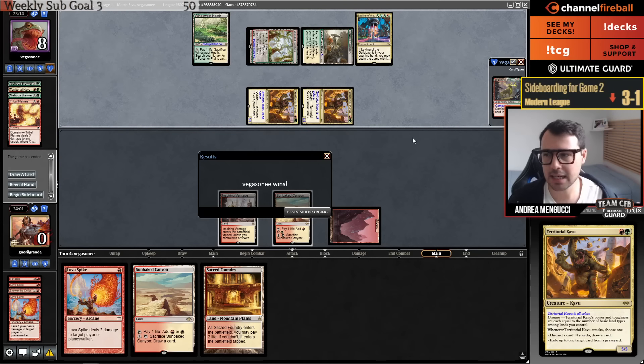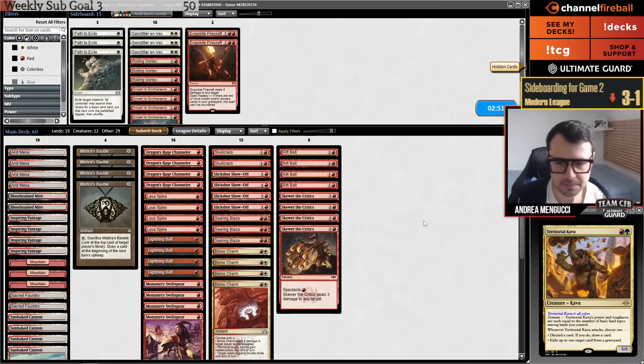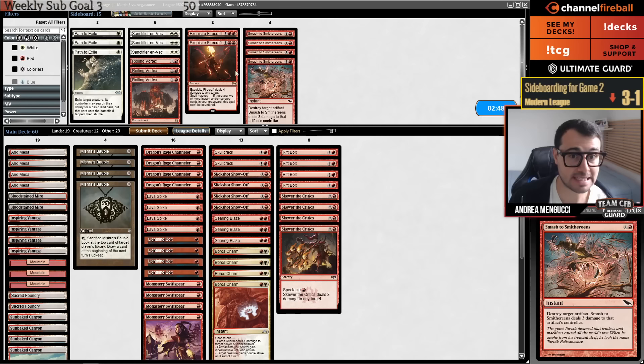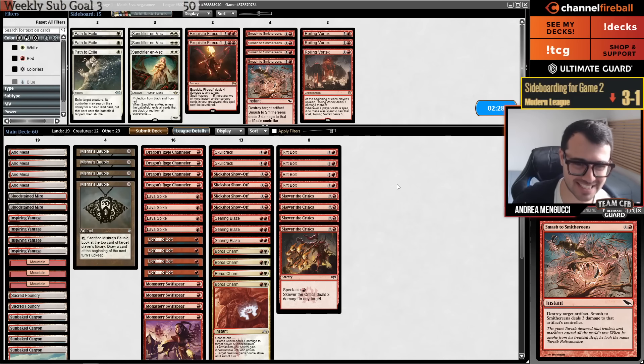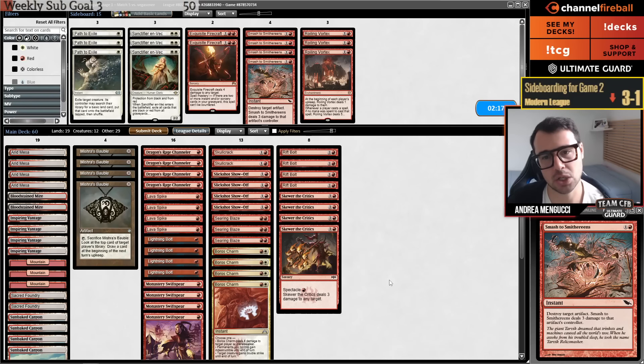Sideboarding — I think on the play I don't want to change my deck at all. Maybe on the draw I can set in the spot things up. I hate this card — I don't want to see it in my sideboard of a Burn deck. Is Vintage the hardest league on Modo? No way — that's Pauper. Vintage the hardest? Not true at all. This hand has four lands. Why do I draw so many lands today? I played 19.